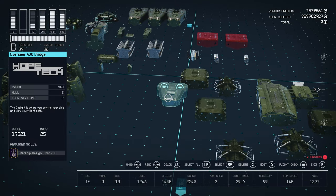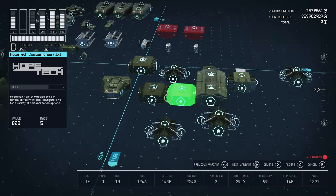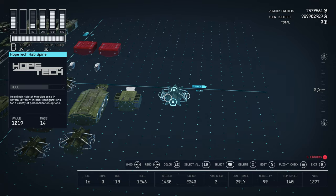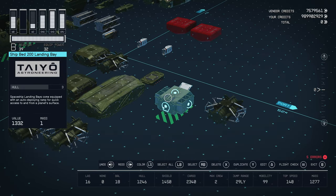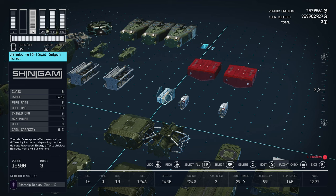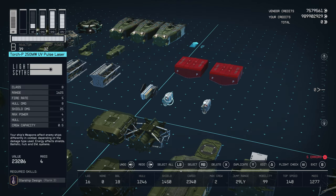Looking at the habitat pieces: we've got an Overseer 400 bridge from Hopetech, a 340 cargo-to-crew station, three Hopetech companion ways, four Hopetech hab spines, a Deimos all-in-one berth 2x1 — I went with that because it looked the most aesthetically pleasing from the exterior — a Shipbed 200 landing bay from Tayo, and a 100 DP slim docker. For weaponry: a Jishaku RF rapid railgun turret from Shinigami, B-class, 1625 range, 5 fire rate, 18 hull damage, and 3 power. And two Torch P 250 megawatt UV pulse lasers from Light Sight, B-class, 1625 range, 25 shield damage, and 4 power.